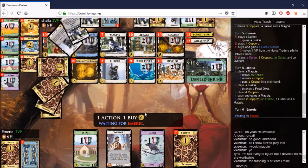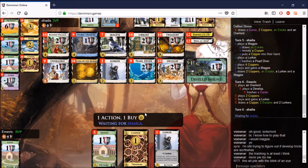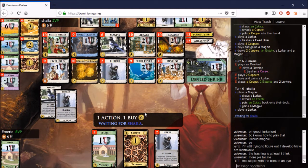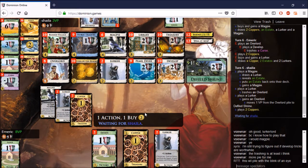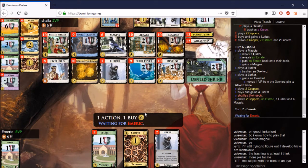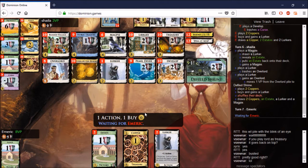Maybe I would get something like 3 or 4 and stop there. I agree with that second Magpie — it just makes it much more likely that your Lurkers collide. Putting a curse into your deck just to go for Defiled Shrine points puts a purple card in between your Lurkers and makes it more likely they don't collide. I don't like that curse pickup. And I really, really want my Lurkers to collide, because Overlord is that good.